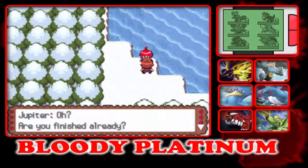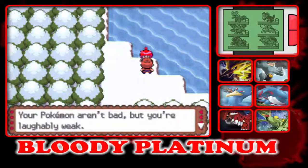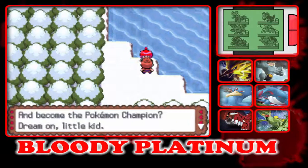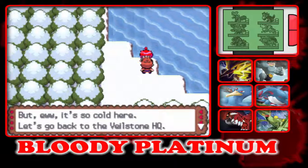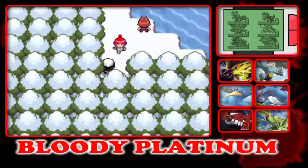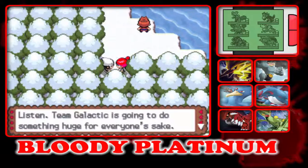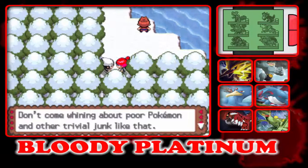You're not getting away with this, Team Galactic. Are you finished already? Your Pokémon aren't bad, but you're laughably weak. You honestly thought you could save the Pokémon of the lake and become the Pokémon champion? Dream on, little kid. But ugh, it's so cold here. Let's go back to the Veilstone HQ. Don't I know you? We met in Jubilife City. Team Galactic is going to do something huge for everyone's sake.